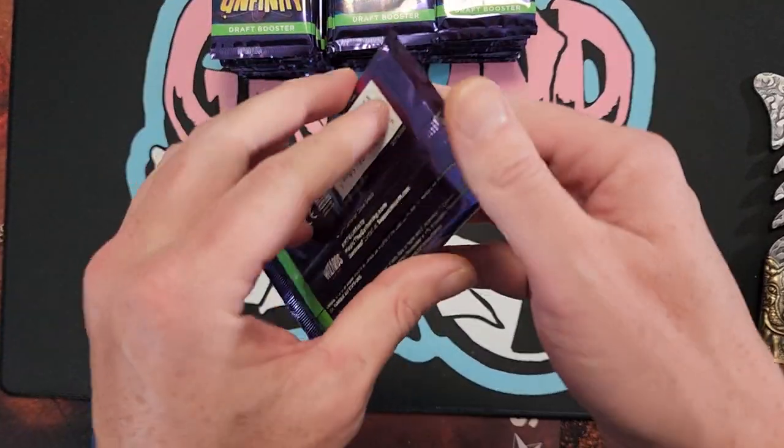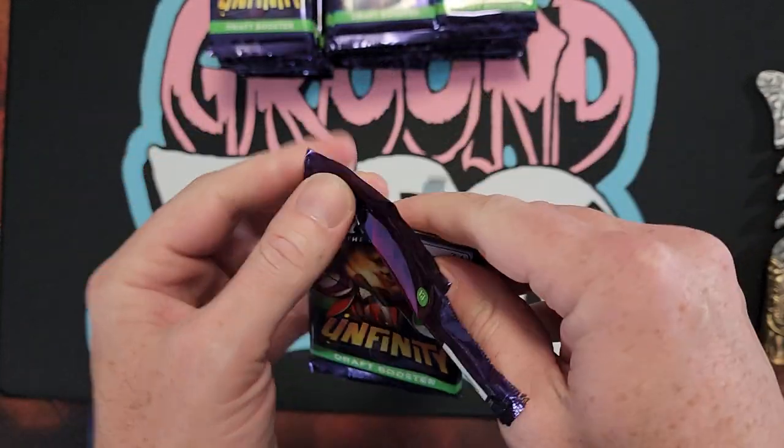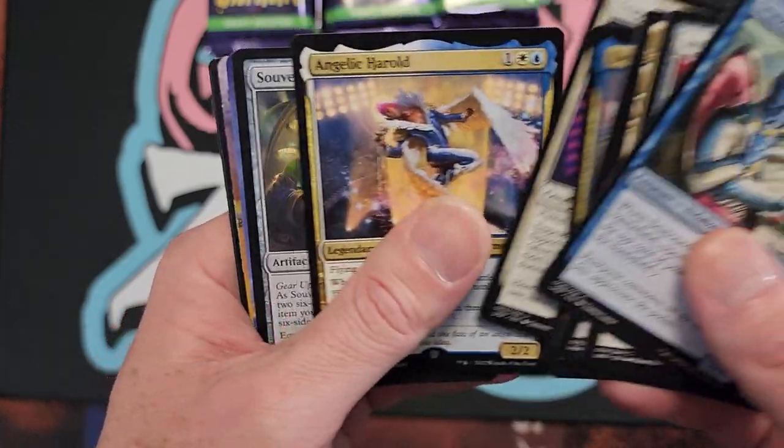Here we go. Holy, a lot of packs. Are they pull tabs? No. Shout out to Ground Zero up in Strongsville. Just cracking these for the shop. Should be pretty easy to go through.